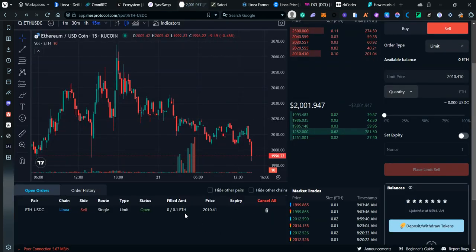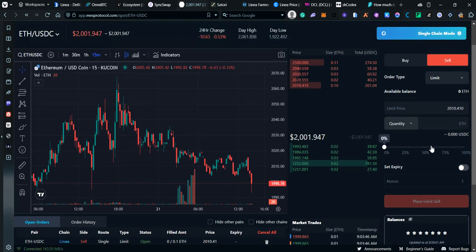We are losing some funds on the Mes order but since the amount is so small I'm okay with that. Note on Mes: there's a lot of spread on market orders — always check the spread before you sell. If you want, add a limit order.